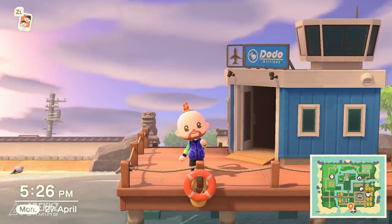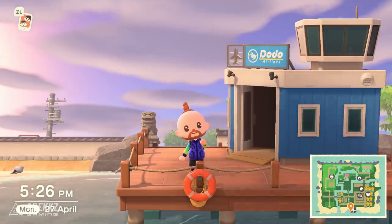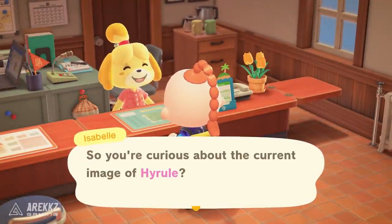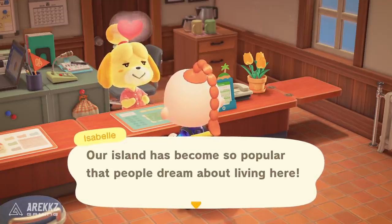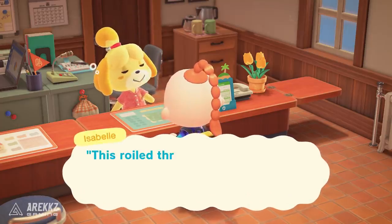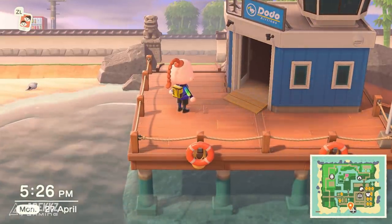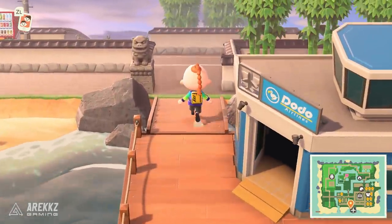Hey, what's going on guys, Ariks here. Welcome back to another video for Animal Crossing New Horizons. Today it is finally time — you guys have been asking me to show off my island, do a complete island tour, and that is exactly what we're doing. If you caught the other video I did the other day, you'll know that Hyrule is now officially a five-star island, so I got the golden watering can. It's now time to show you guys what I've done with this island. I'm super happy with how it's turned out. It's kind of a mix of themes — largely speaking a Japanese-themed island with a few other interesting segments around it, so we're going to walk around the whole thing.